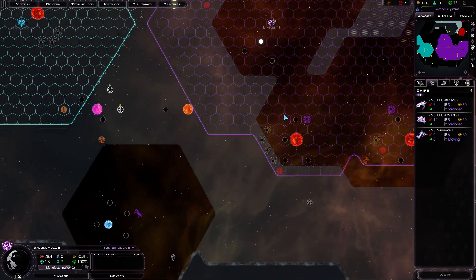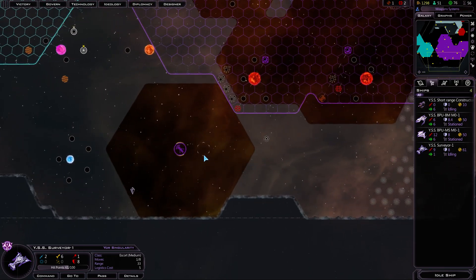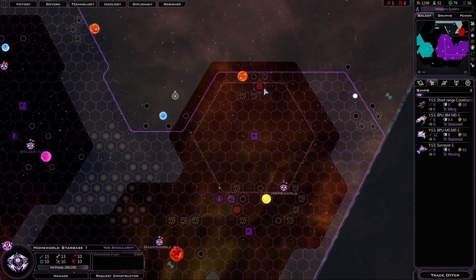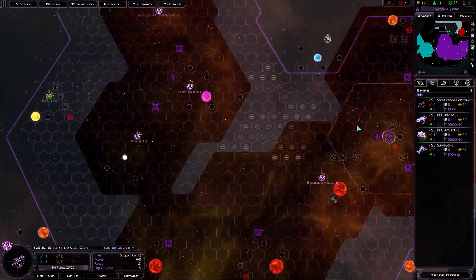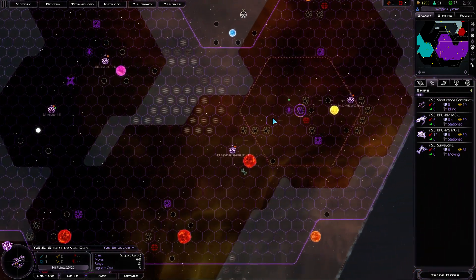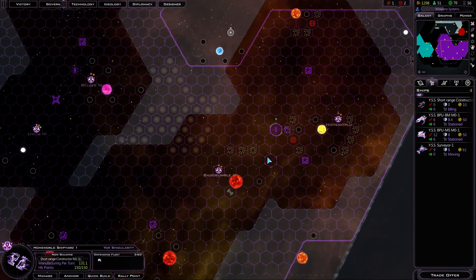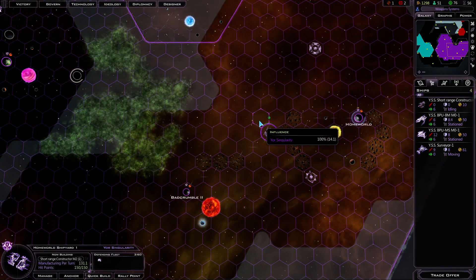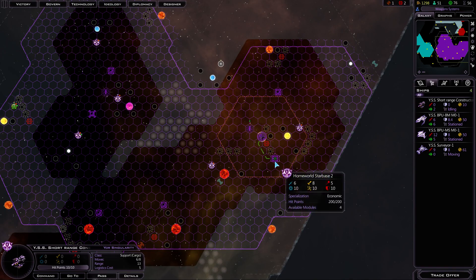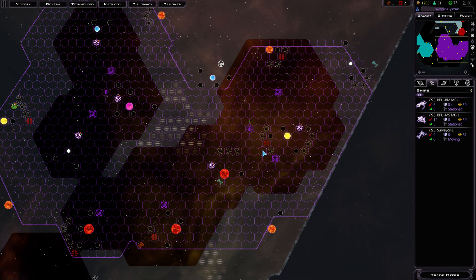Weapon systems, go! Alright, so we got our sensors. We can see pretty far, which is useful. There is some more Durantium — I'm not using the Durantium, but could do something with it. I don't like how this thing keeps putting ships out into the asteroids — that's really stupid. We're gonna move it one tile. When you move your shipyard, it doesn't do any production that turn — it's worth knowing. We'll throw some other upgrades on here, perimeter scanners and starbase defense system.